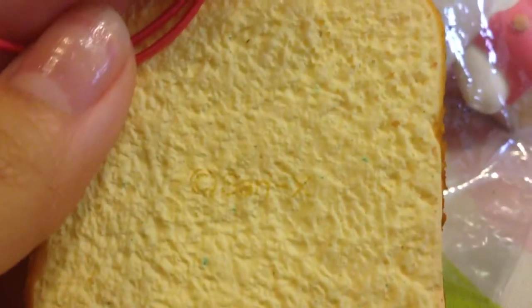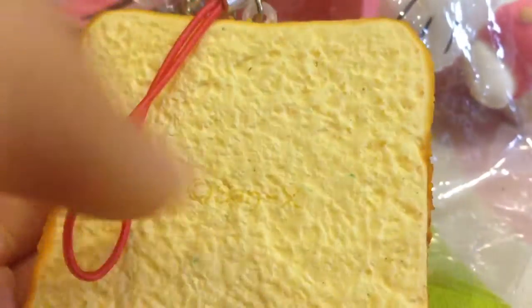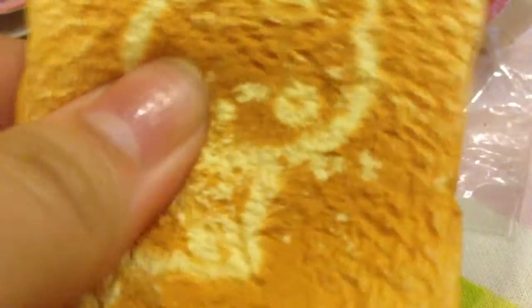Look how soft this is — oh my god, it's so soft. Here's the bag and here's the licensing. This is the actual licensed one too — it came with the pamphlet as well. My sis will take the pamphlet. Here's the softness — can you see how slowly it rises up? And here's the pamphlet it came with.